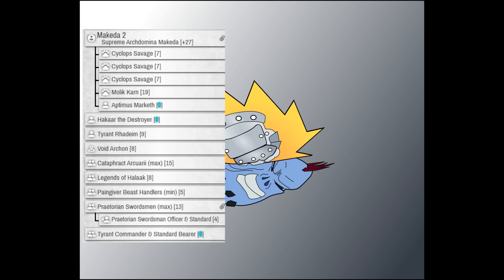Then I brought Legends of Halak, Pain-Giver Beast Handlers, Praetorian Swordsmen with their Officer and Standard, and Tyrant Commander and Standard Bearer. I gotta apologize — I packed up my list, got over to Ryan's place, and forgot to put Tyrant Commander and Standard Bearer in. So they're gonna be a Warp-Born Alpha or something like that, and a Sigmar Storm Gunner. Apologies in advance.